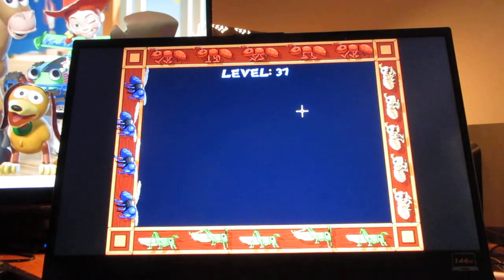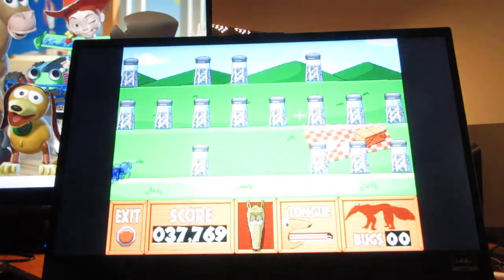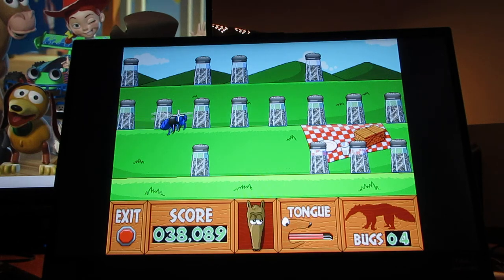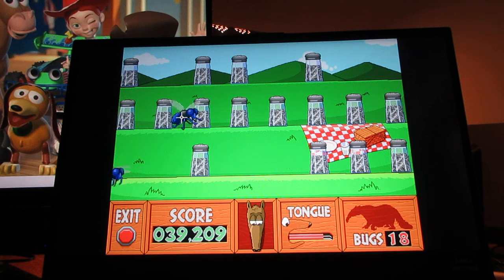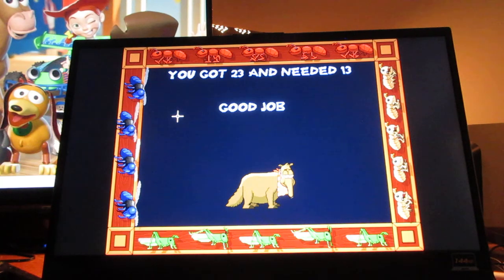Level 37. You need to get 13 of these, 80 points. As soon as I finish this level, I'll end this video. Now here you gotta watch out for the pepper — it's another one of the hazards to avoid. You want to click on the flies, not the pepper. You got 23 and needed 13. Good job!